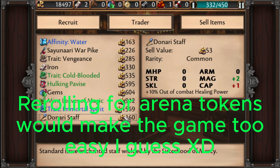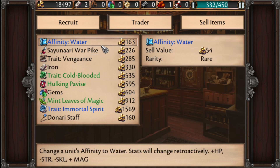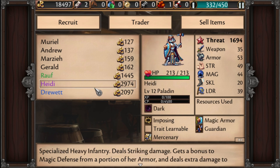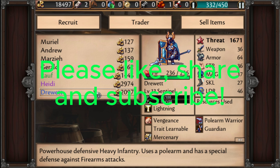Apparently you cannot reroll the shop on Ludicrous difficulty, but on any other difficulty setting it should work just fine. Even on Ludicrous you can still reroll your units to try and get better RNG on those. I hope this helps everyone — please leave a like, subscribe, and share this content with your friends if they're having any trouble with this game. Have a great day everyone!